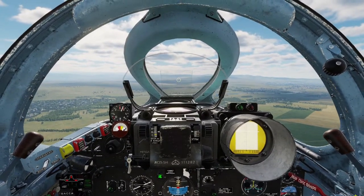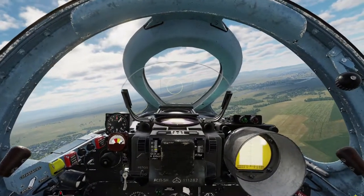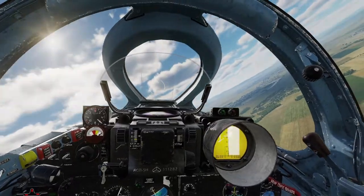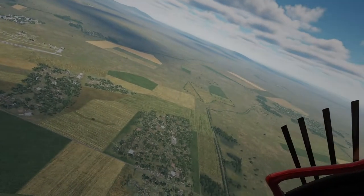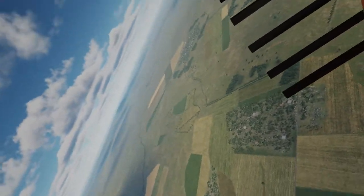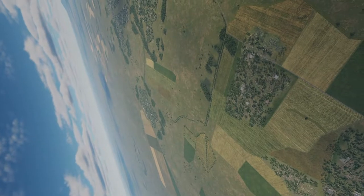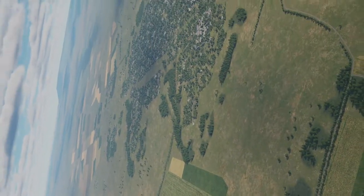I couldn't remember the Tomcat's wingspan off the top of my head at anything other than full extension. I know full extension is about 64 feet. So I just set it to about 15 meters, which seemed about right for a Tomcat with its wings mostly swept back, which is what I was expecting to encounter. So we're straight into the merge.